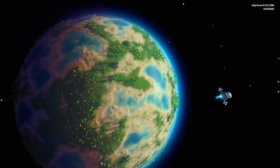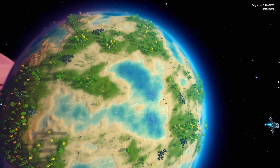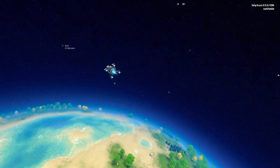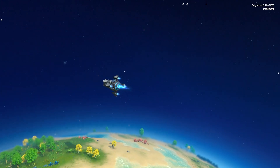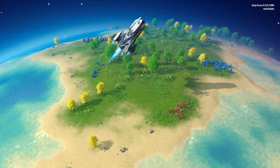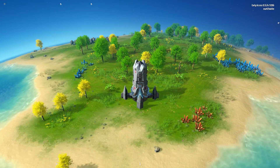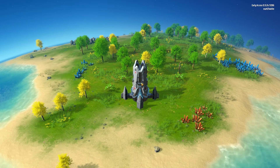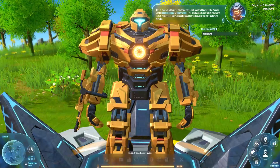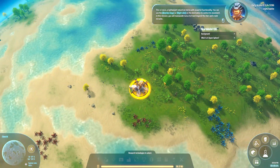Let's do this. I've said it before, I'll say it again — what could possibly go wrong? Look at this, nice little blue planet. This is Icarus, a lightweight industrial mecha with powerful functionality. You can use the arrow keys or right-click on the destination to control its movement.